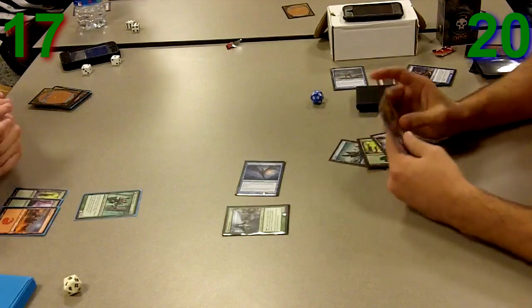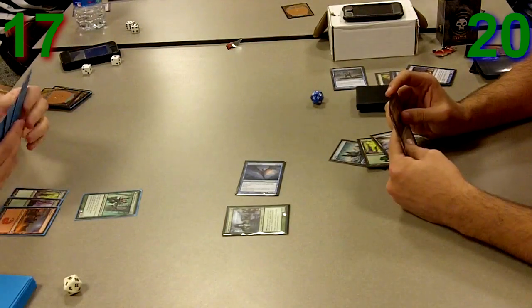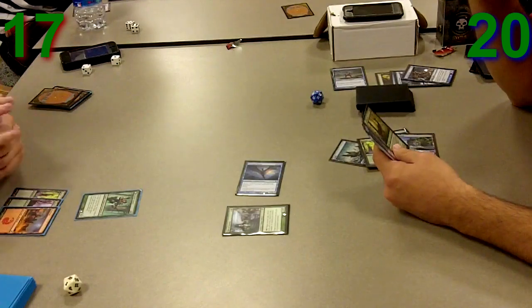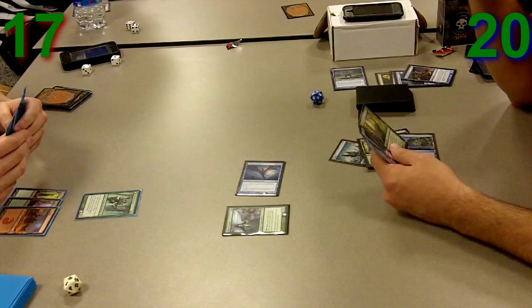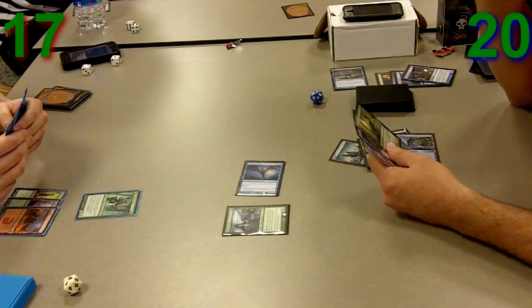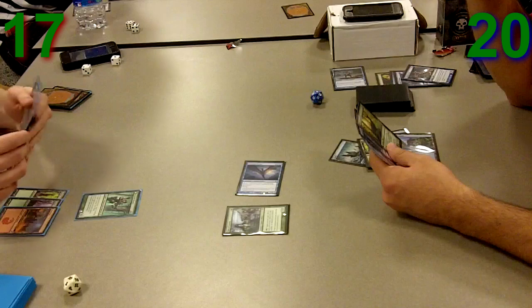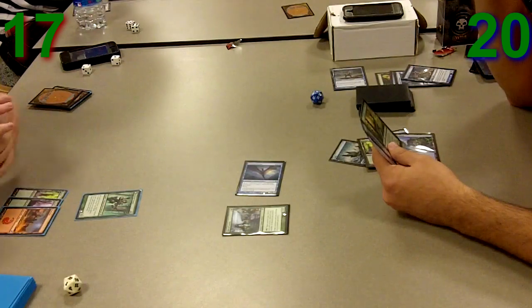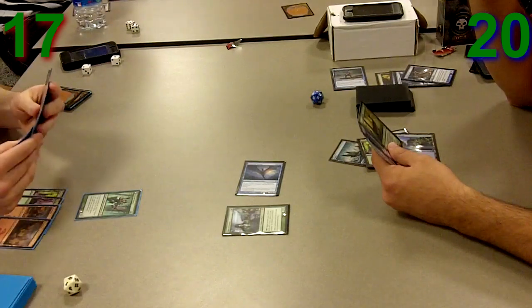Elder of Laurels is really, really good in this deck because I have a whole bunch of creatures. My opponent is thinking for a little bit of time, so let me describe the board position. He's got this Daybreak Ranger and probably a lot of creatures in hand. He doesn't have many removal spells — he barely had any in the deck. He's got 4 lands, so I know he's got a Kessig Recluse later, though I'm not sure if he has it right now.